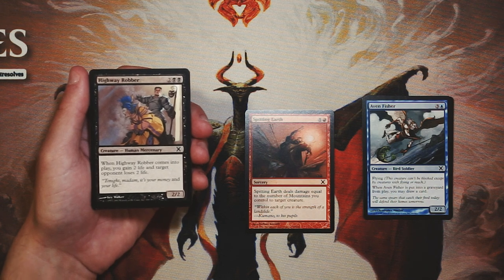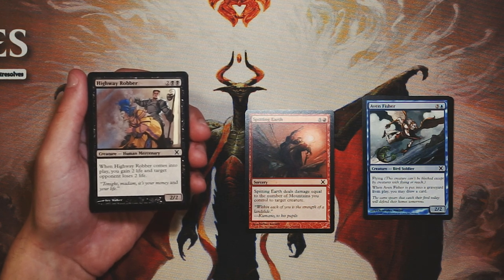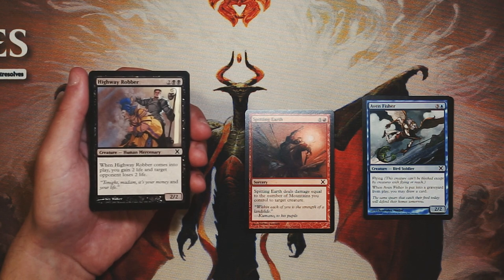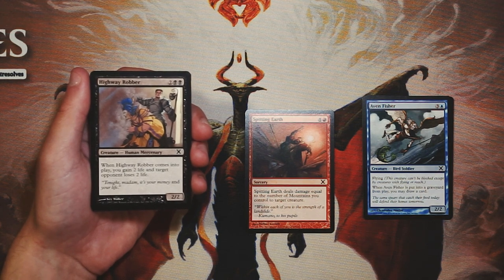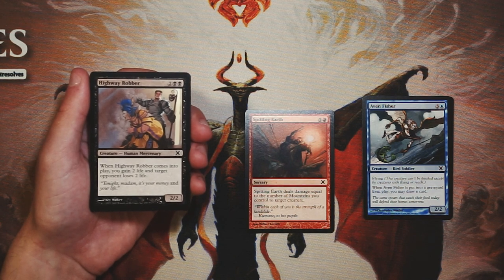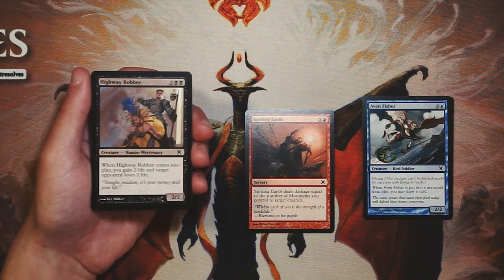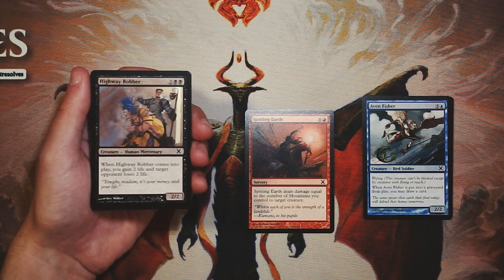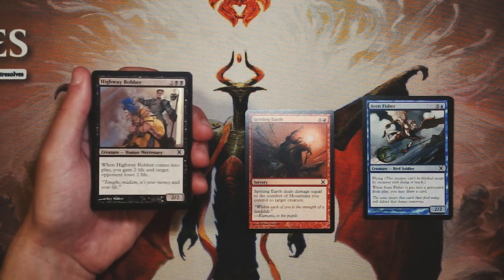Highway Robber is a 2/2 for two and two black — when it comes into play, you gain two life and target opponent loses two life. It's a very classic black drain effect, but it's not super strong. It's a 2/2 for four, which is pretty low. The drain for two life is sometimes relevant, but it's not enough to make me want to pick it super early. As a four-drop curve-filler I'd be okay with it, but I think there are much better four drops that will outpower it in the long run.